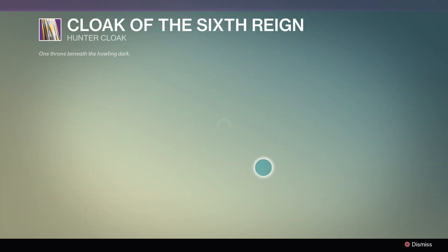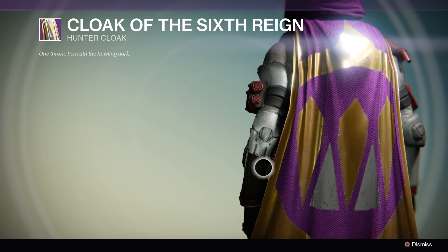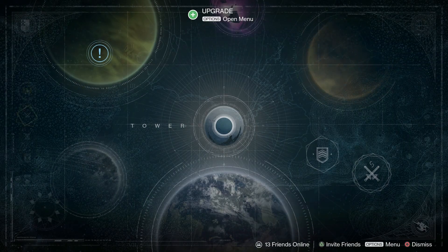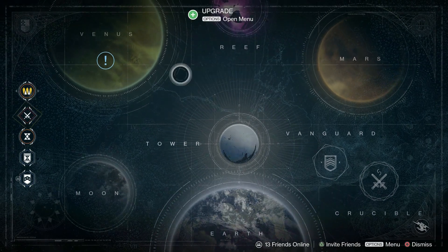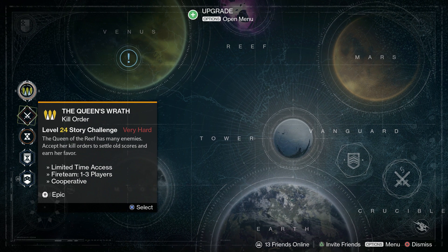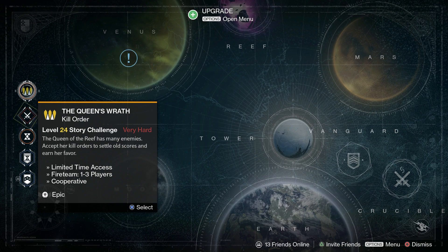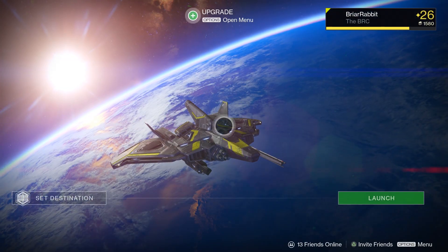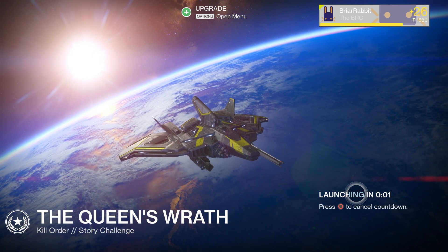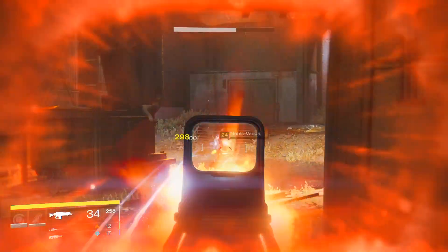The hunter armor I kind of like — it looks pretty cool in the gold and purple motif. I might go ahead and buy it. Once you've checked all this out, go and complete your bounty. Once you do that, you'll see The Queen's Wrath open up. This is a level 24 story challenge, but really it's just replaying one of those early missions on Earth. It's a very short, very easy mission. It's level 24 so you might die a couple of times, but since respawn is not restricted you can just get up and keep going.